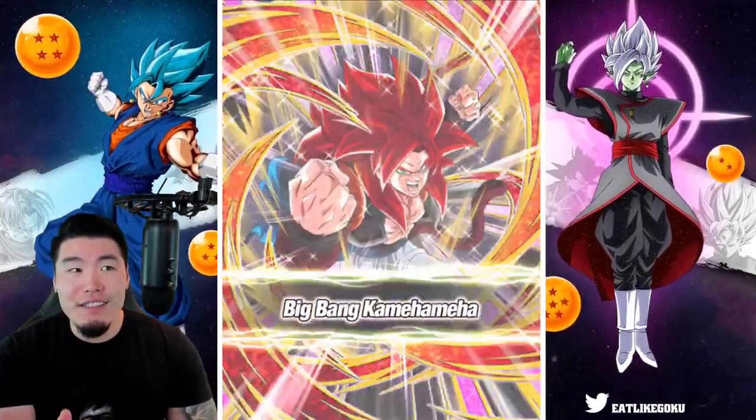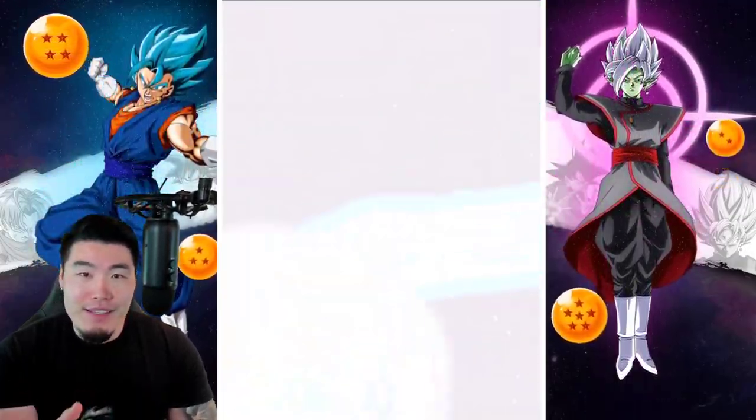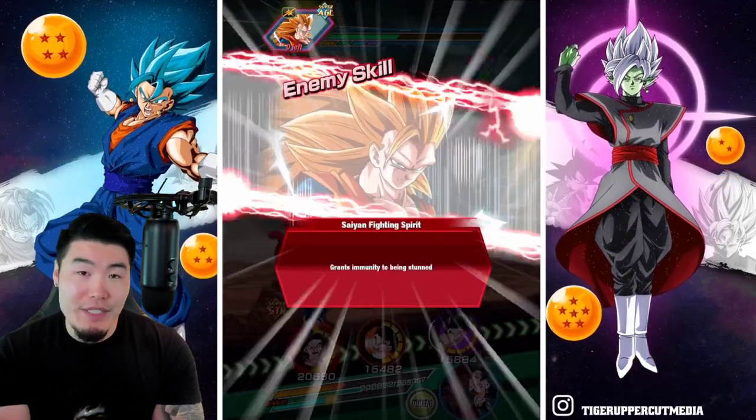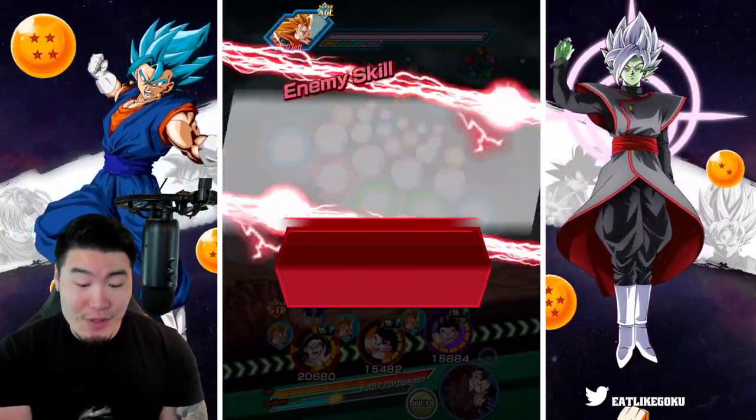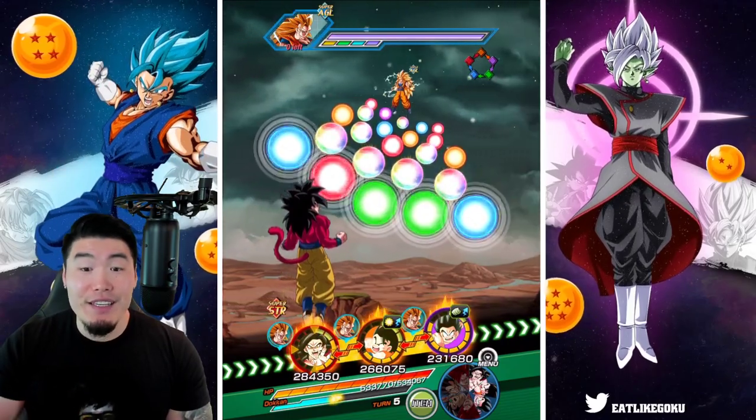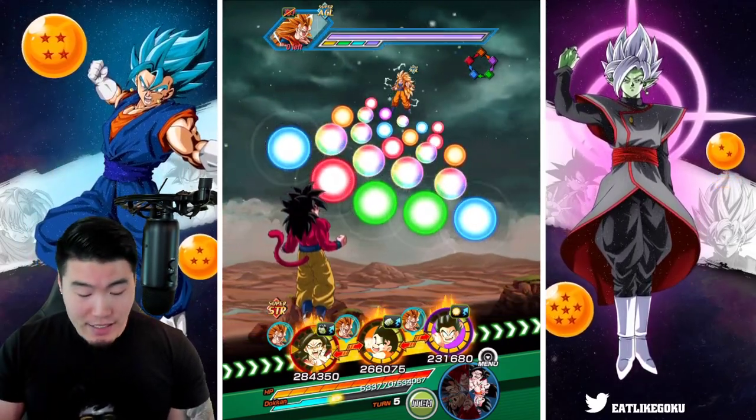Hopefully we fall below 80% HP soon, so we can get that additional 80% attack boost. In which case, the Raditz and the Vegeta will be hitting much harder. It's kind of like big bad bosses — you're waiting to get to 80% HP or less to get the big attack and defense boost. And then for these guys, you still want that 80% or less HP to get the 80% additional attack. So we haven't seen that yet.